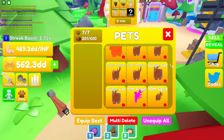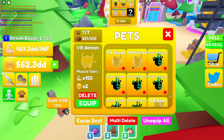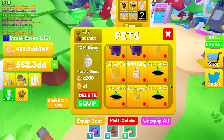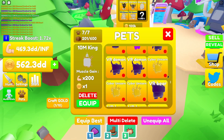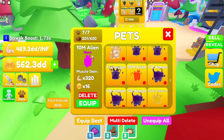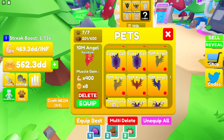I'm gonna show you the stats. The first pet is the 10 million king, which is times 200 strength. This egg is for strength, not coins. There's also a 10 million alien — the neon max evolution is times 320 strength and times 16 coins.